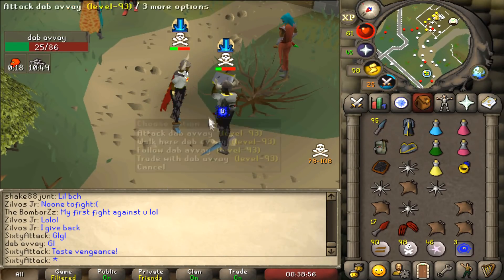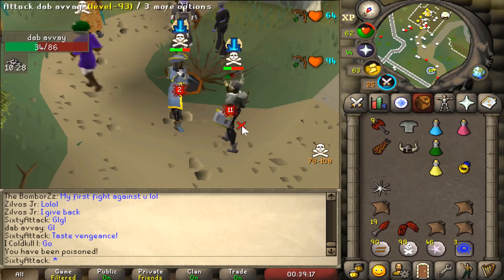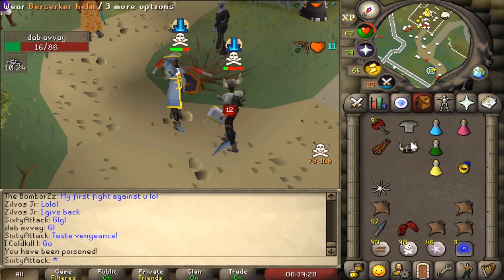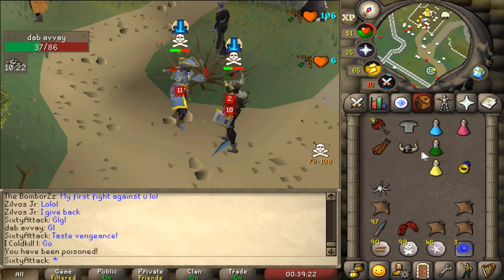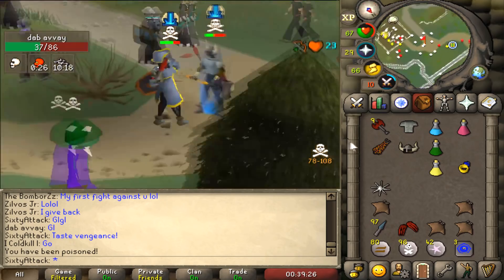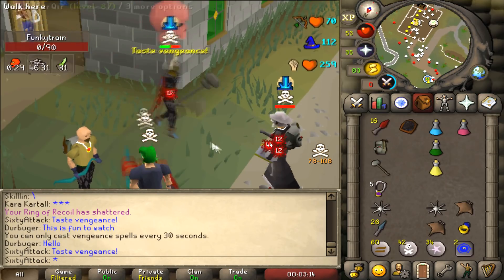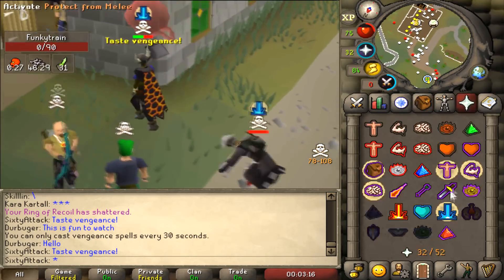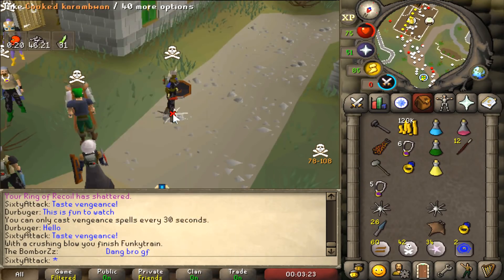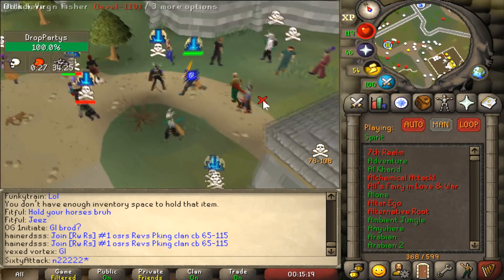If we'd had the axe they might have actually killed him. Look at these knives go! If we got lucky with those hits we might have actually killed him. Goodbye man — that was a crazy stat. I want a looting bag right now so I can just sit here and click click click click and not worry about my inventory space.